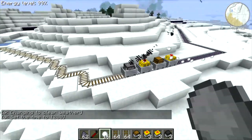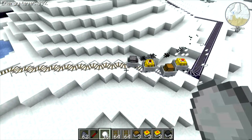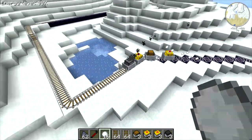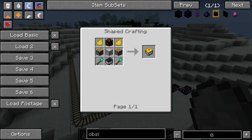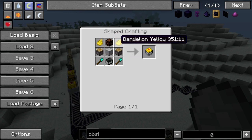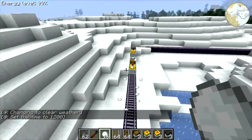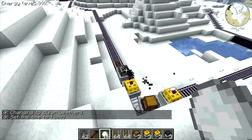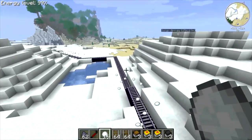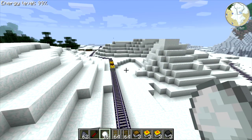As we wrap around the corner back to our starting point, you can see it makes that whole process pretty quick. The furnace cart was able to pull it right back up the hill. And now, because there's nothing left to replace, it's just going to happily cruise on around again — at least until that furnace cart runs out of fuel.